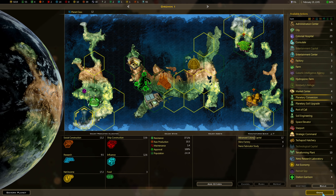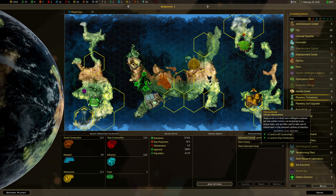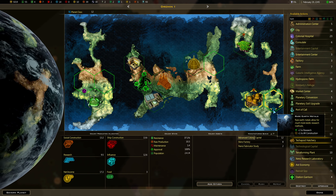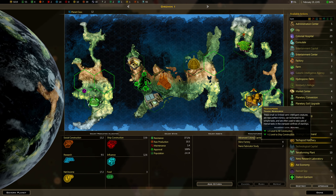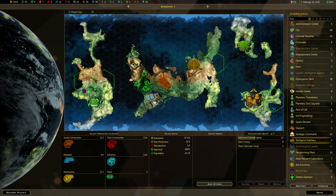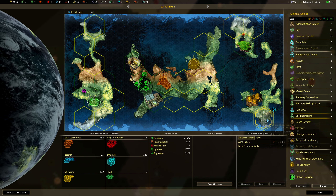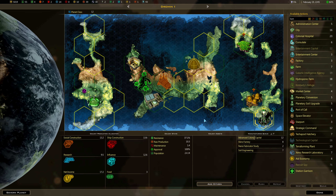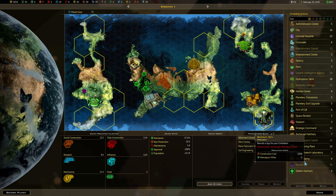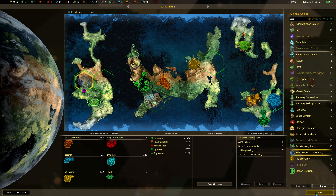What is this thing? Plus two to tourism — make this a wealth world. Research, research — this does adjacency construction. Let's put this there, because I want to take advantage of that research. Build a Xenolab.